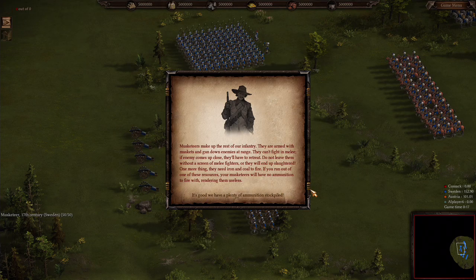Musketeers make up the rest of our infantry. They are armed with muskets and gun down enemies at range. They can't fight in melee — if an enemy comes up close, they'll have to retreat. Do not leave them without a screen of melee fighters or they will end up slaughtered. They need iron and coal to fire. If you run out of one of these resources, your musketeers will have no ammunition, rendering them useless.